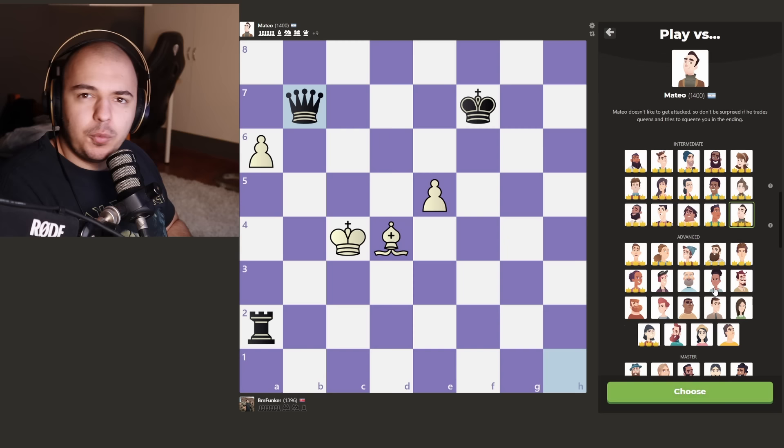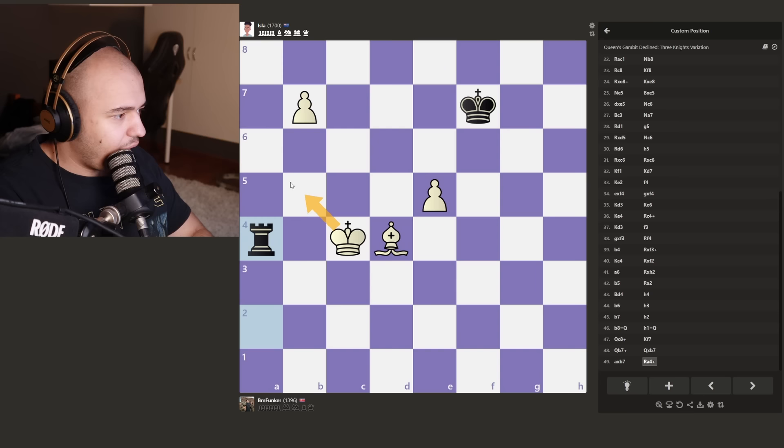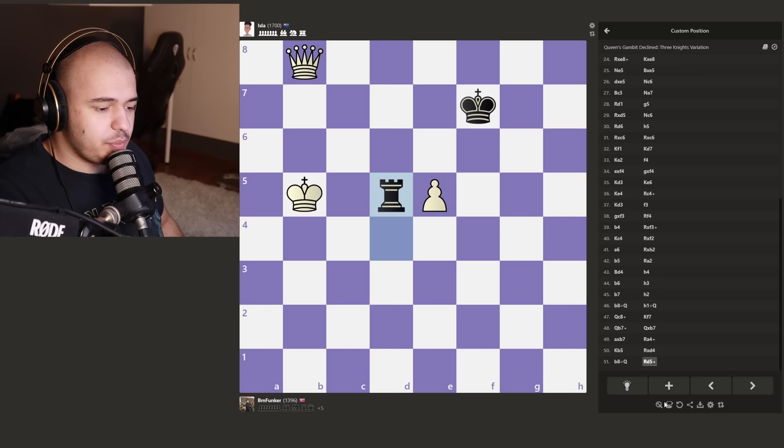Which advanced bot haven't we picked? I think we didn't pick Isla. We'll choose her and take this. Check - we have to be really careful now where we go. I think King B5 is good - you can take the bishop, I make a queen. I'll go here. Stop adding checks, you can take the bishop, I don't care - I'm making a queen. King C6 looks great. We've got to change bots again. We'll pick Daniel Naroditsky and just finish the game against him. Then we can say we beat the Daniel Naroditsky bot.